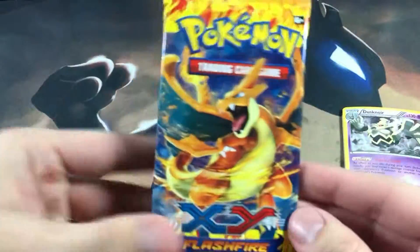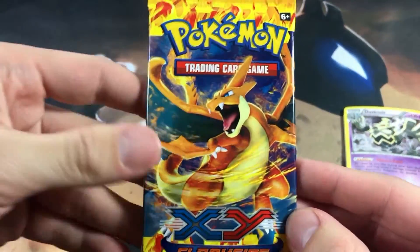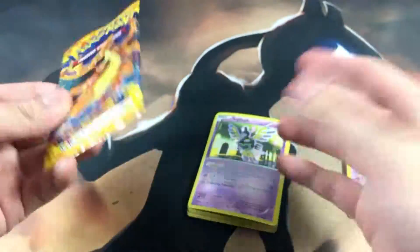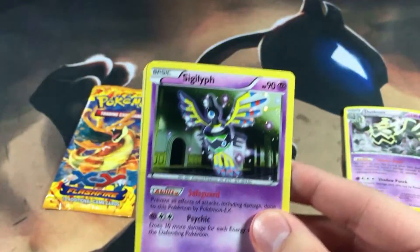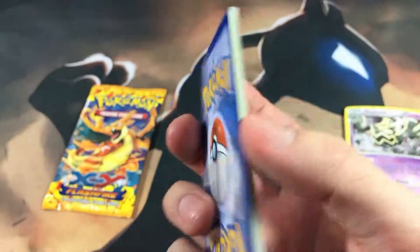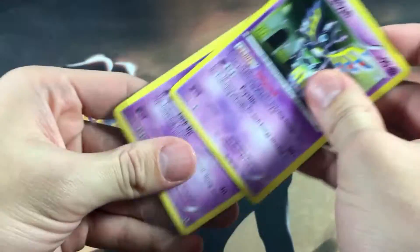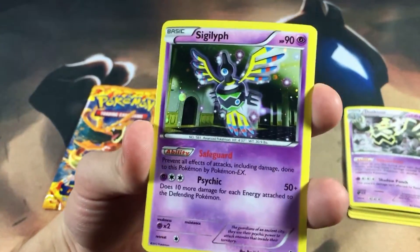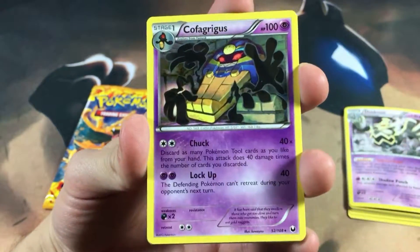Alright, so here is the main attraction people get this for — the Flashfire Booster Pack. Obviously, that is the reason why I got it too, I'm not even going to front. But here are the cards right there. It's a little bit warped, but they put some piece of tape or whatever you want to call it, which is probably the worst way you can package these things. Let's see what we get on the Sigilith side. So we got, obviously, the holo right there.